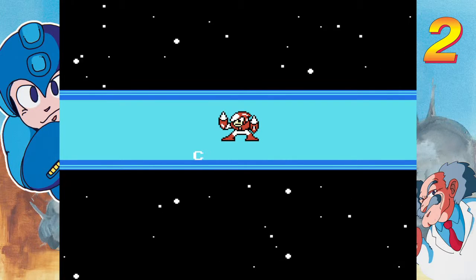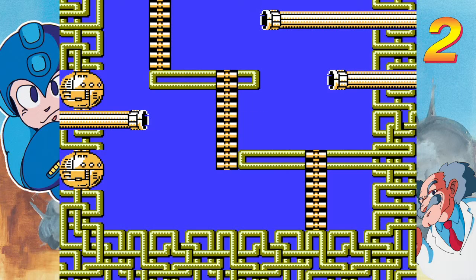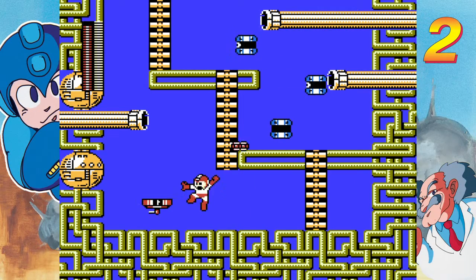Crash Man — he's definitely one of the hardest villains to beat, Robot Master-wise. Unless you understand his fight mechanic. So at the start, you see these little pipes — they spout those little spinning guys that chase you around.